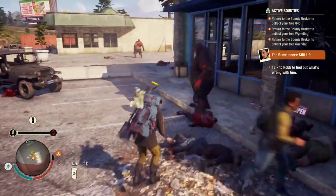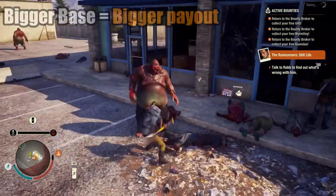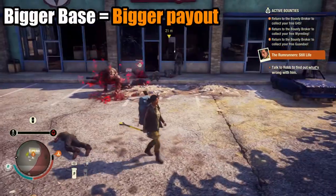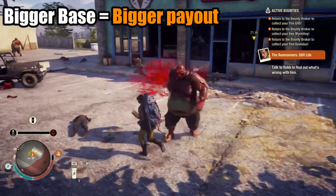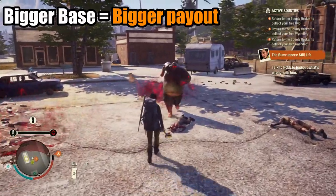One has the liberty to choose whichever base they want, but I would say that the larger, or later game bases, hold the highest benefits, although they carry the heftier costs of influence — around 1,500 or 3,500 influence. But I wouldn't say one should always be swayed by the price tag.